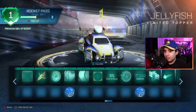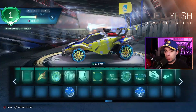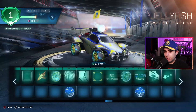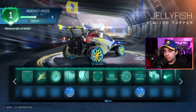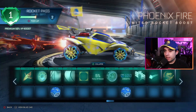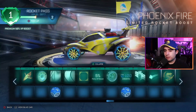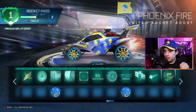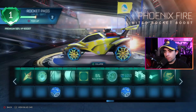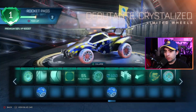At tier 62, we got a jellyfish on top of the car as a topper - I like it! Jellyfish look awesome, so why not? Looks great as a topper. Phoenix Fire - another Phoenix Fire boost. This one looks good, I like the Phoenix Fire.